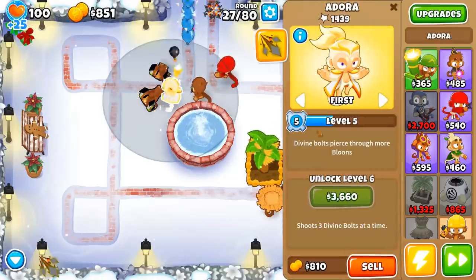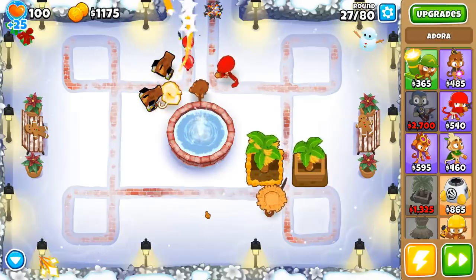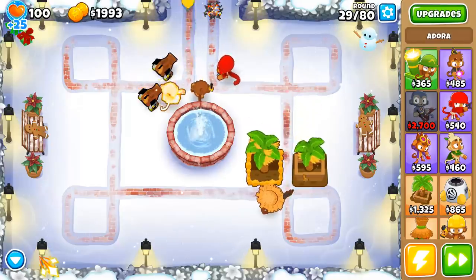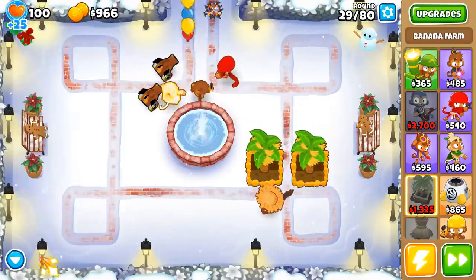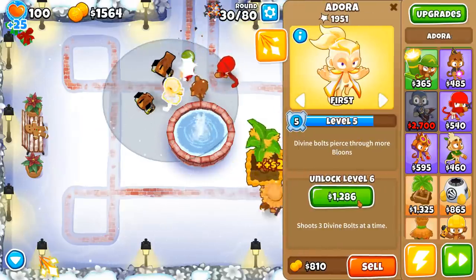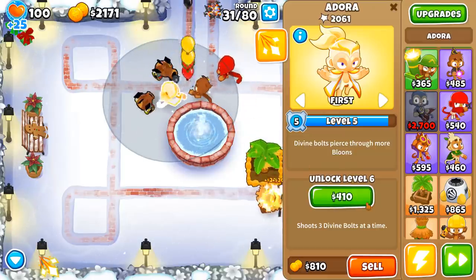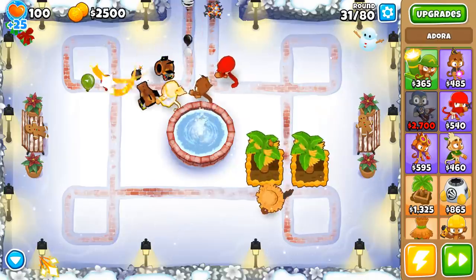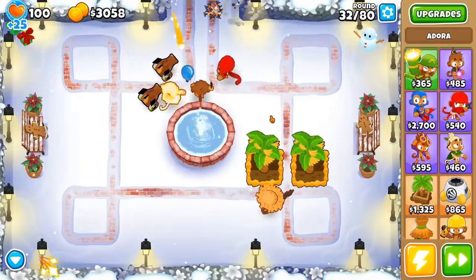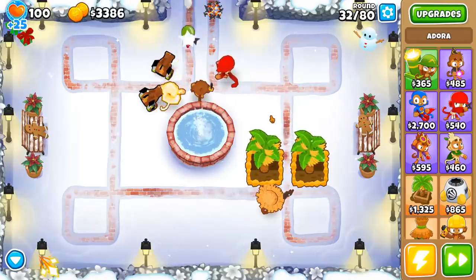Her second ability, once she reaches level 7, is to sacrifice other towers to get experience for herself. I think she gets four times the experience based on the cost of the tower. So instead of spending, you know, $1,286, you could buy a $300 tower, sacrifice it, and she'd go up a level. If you spend about $20,000, you can reach level 20 by around round 100.